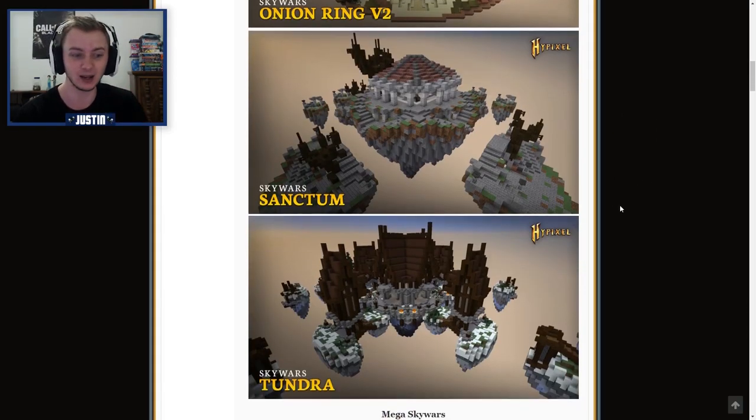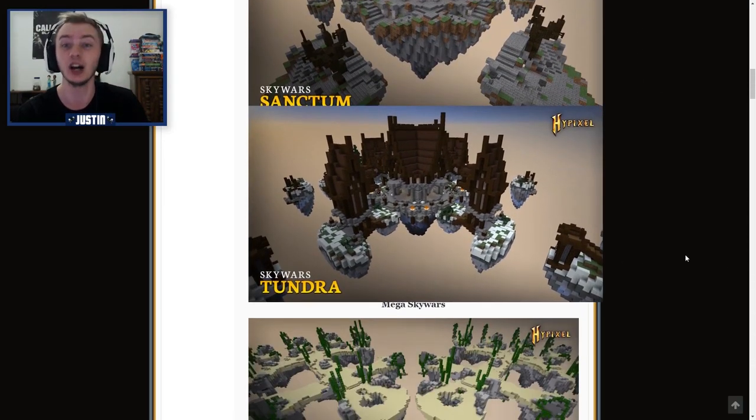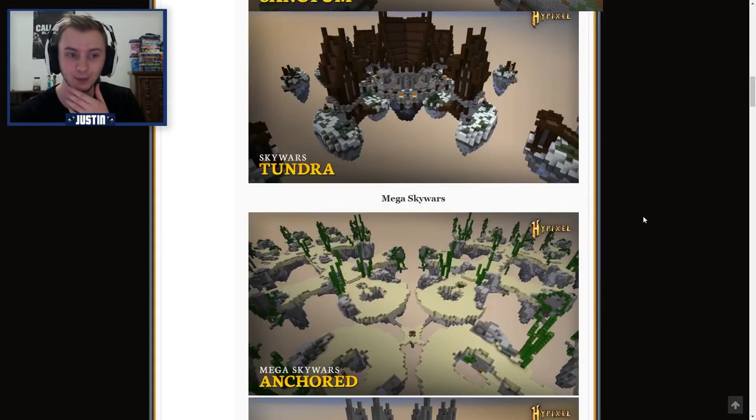Next up is Sanctum, and then Tundra. Those are the five new solo maps, which are obviously team maps as well — solo and teams.